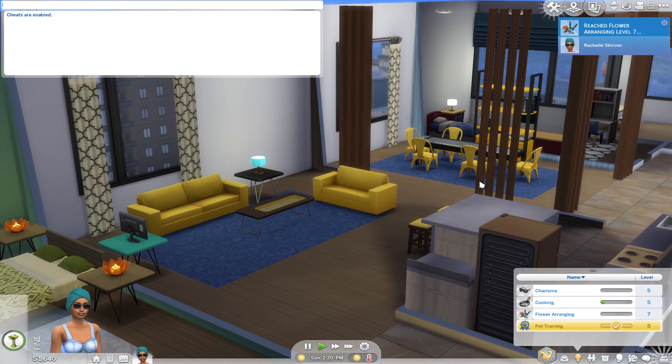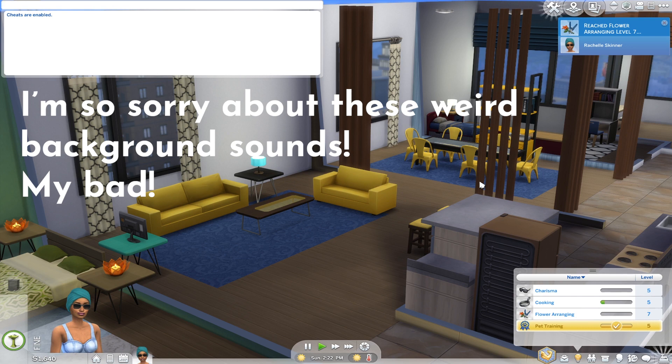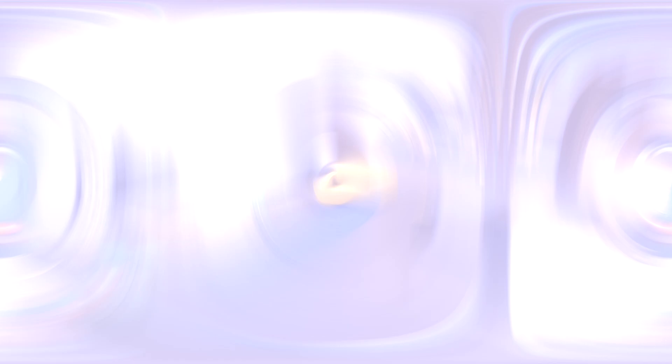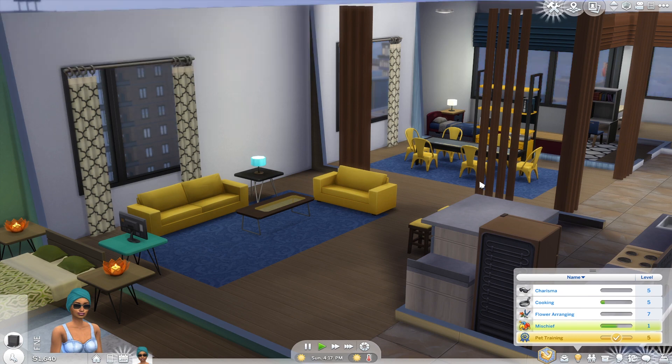I'm not going to show you all the cheats for all skills, but here are some more examples. If you own Get Together you can max out your dancing skill. If you own City Living you can max out your singing skill. If you have Get Famous you can level up your acting skill. If you have Get to Work you can level up your baking skill or retail skill — including work ethics, maintenance, or sales skills.